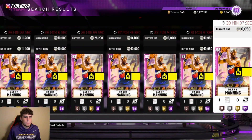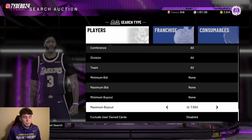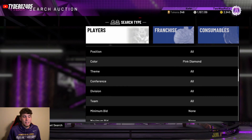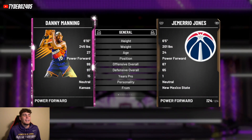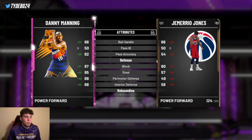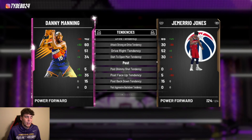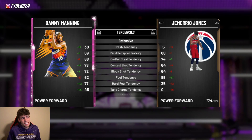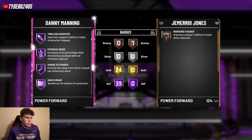Coming in at number one is the Pink Diamond Danny Manning card, which might drop to around 5k with the new super packs — already sitting around 7k. For 7k or less he is the number one budget power forward. At 6'10" he has a 92 three-ball, 95 driving dunk, and 88 ball handle. He has that LaMarcus Aldridge type base but I've gotten used to it and can green pretty consistently. Decent defender, decent rebounder. 92 speed with 92 lateral quickness. On-ball steal tendency is 68, which at 6'10" is not bad at all.